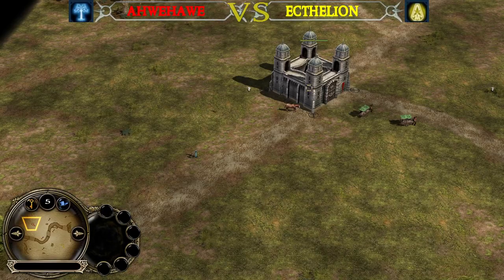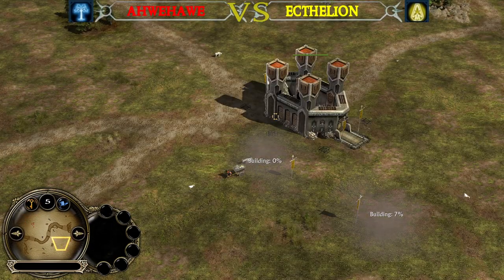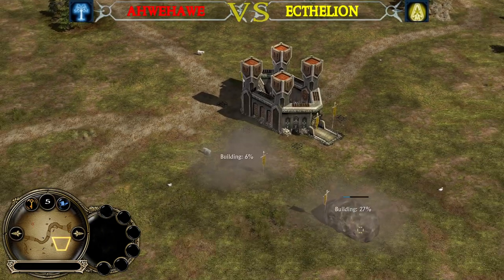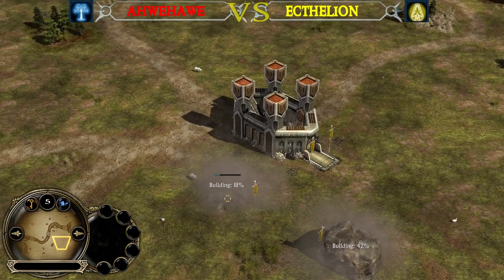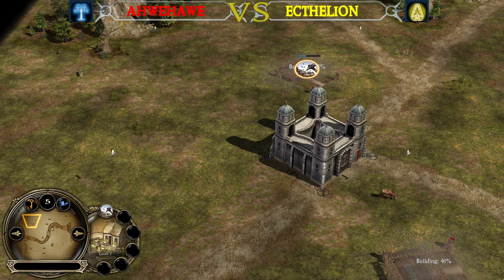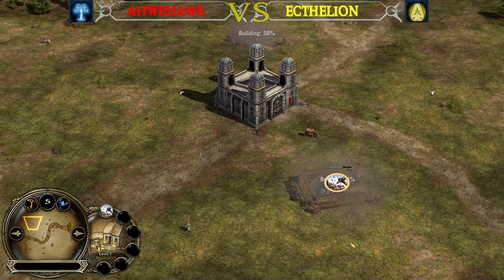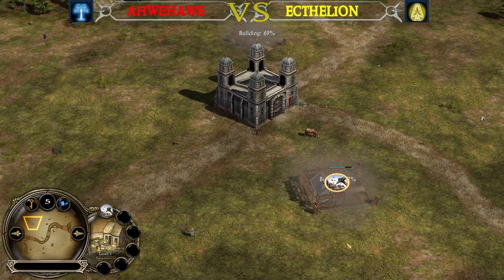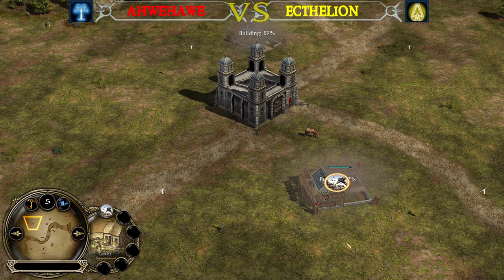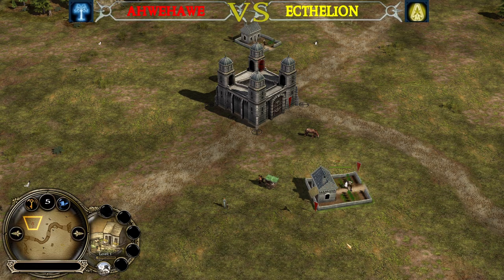On the left side of the map we have the red Men of the West player AveHave against the yellow Dwarven player Ectelion on the map Forth of Anduin, which is a red skin for Forth of Eizen. Very important to mention is the fact that both players are always picking random factions. This way, unlike in Rise of the Witch King, they don't know against which faction they are playing.